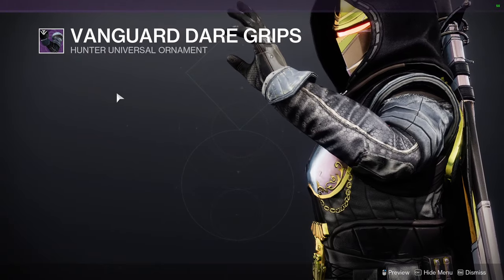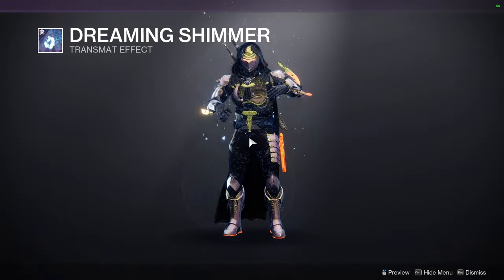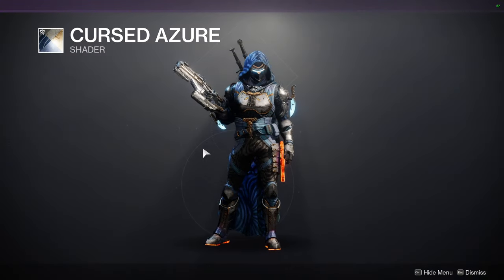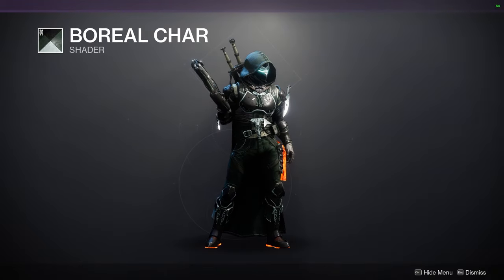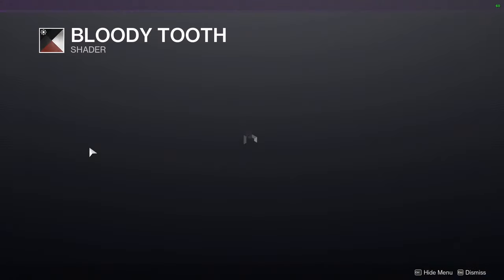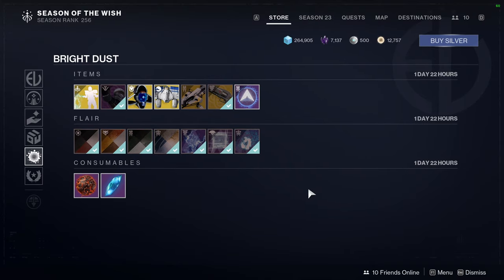Vanguard Dare Grips are really cool — I'd recommend picking up the armor sets for all classes. There's also Destructive Wizard, and for transmat effects: Dreaming Shimmer, Harpy's Cry, and Corrupt Ether. For shaders, Boreal Char is really good — it looks dope though it has a slight light green or white-green tint. Copper Brand has yellow which I'm not a fan of. Blade Tooth is a pretty good red and black — a bit weird but I'd still recommend it. Let me know what you're picking up from all the vendors.